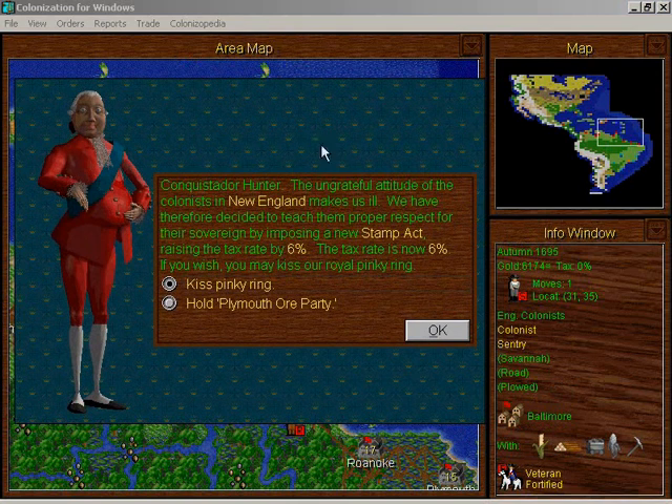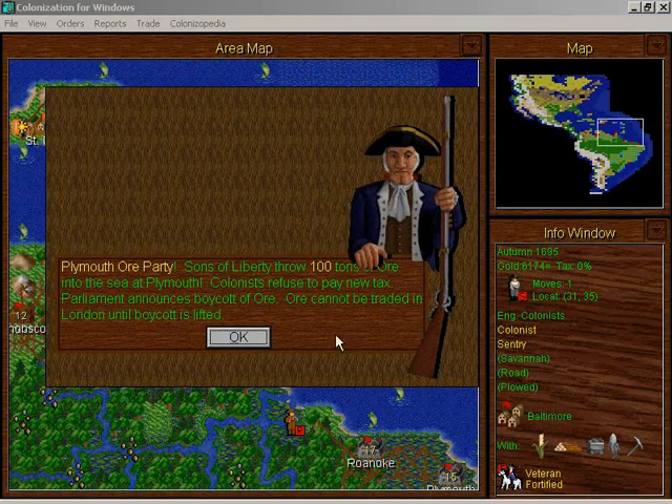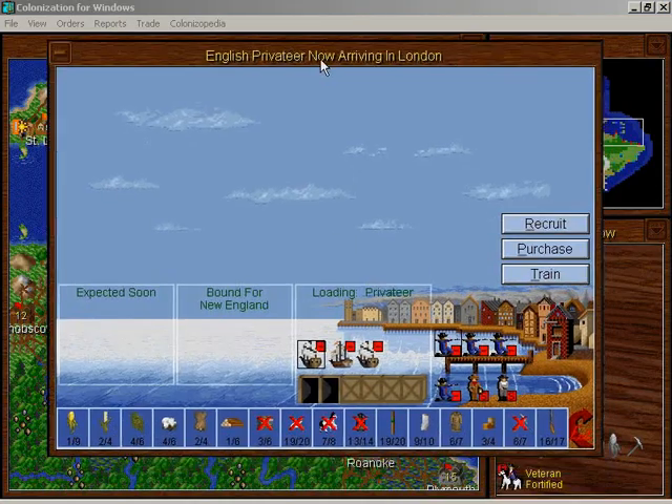They want to raise the tax rate by six percent. That's crazy. The ungrateful attitude of those colonists makes him ill. Our king is so ill.